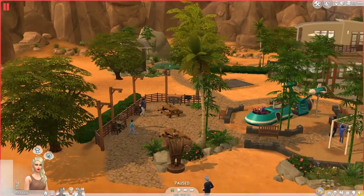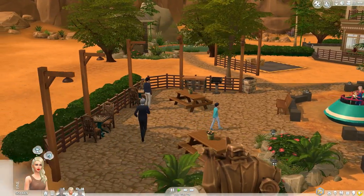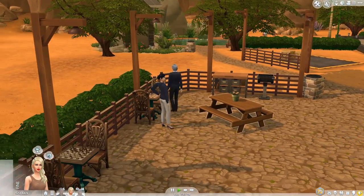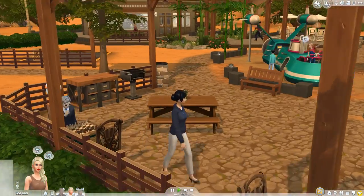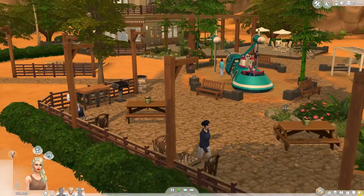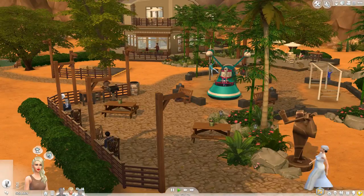When you come in you can see that there's like a playground here and a little grilling area, and you can play some chess, which is pretty nice. It all looks very natural. The Outdoor Retreat Game Pack really helps with the look of this a lot, that's for sure.